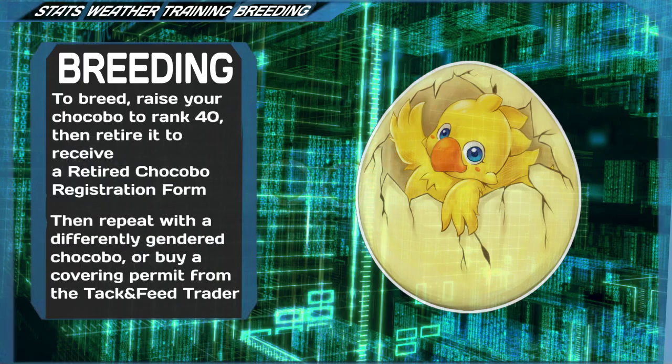So how does this work? First and foremost, in order to breed a racing chocobo, you want to raise your racing chocobo to rank 40, which is the earliest point where it can be retired while still being able to be bred. Upon retiring your chocobo and choosing their inheritor ability at the race chocobo trainer in the Golden Saucer, you will receive a retired chocobo registration form for your chocobo, which can be used 9 times.